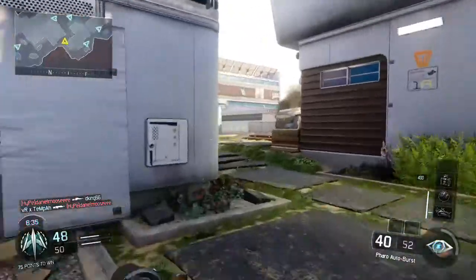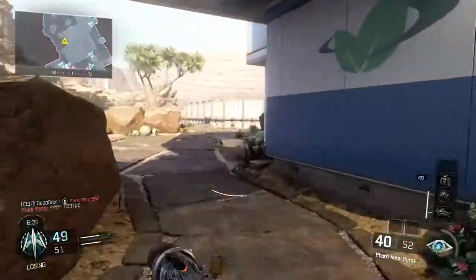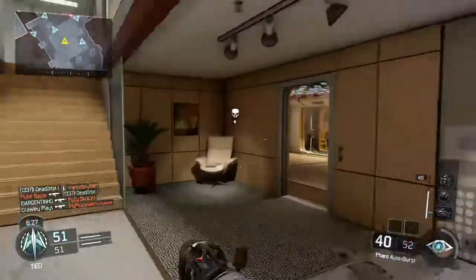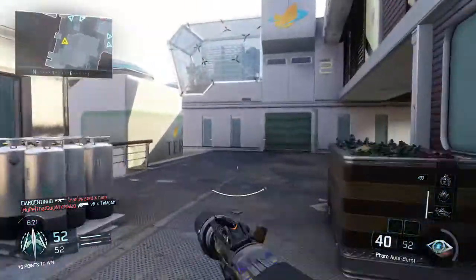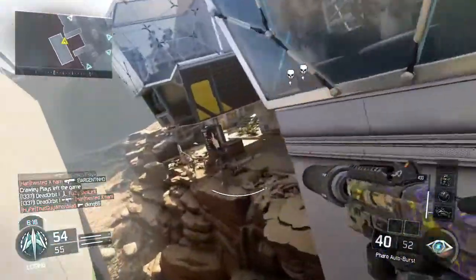I've only got a submachine gun but I think the Pharaoh should be classified as an assault rifle to be fair — it's got no kick at all and it hasn't got the fastest fire rate. I actually really enjoy using it. I've only just unlocked it, well about four levels ago, but I think we can keep this up, we are doing quite well.